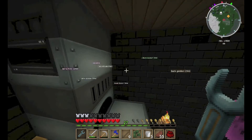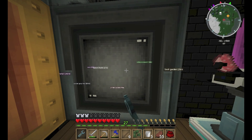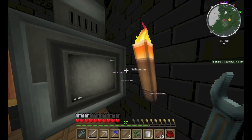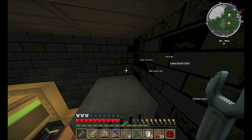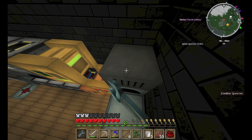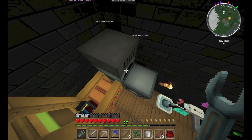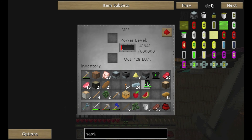It says it just breaks with the same wrench that the others do, so it should work. It's also a low energy thing — 8 EU per tick. I'm just going to charge up my chestplate first, which shouldn't take the full charge of what's in the MFE, and then we can break it down.